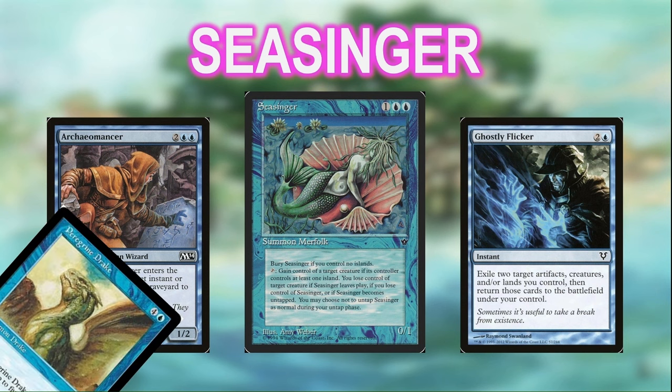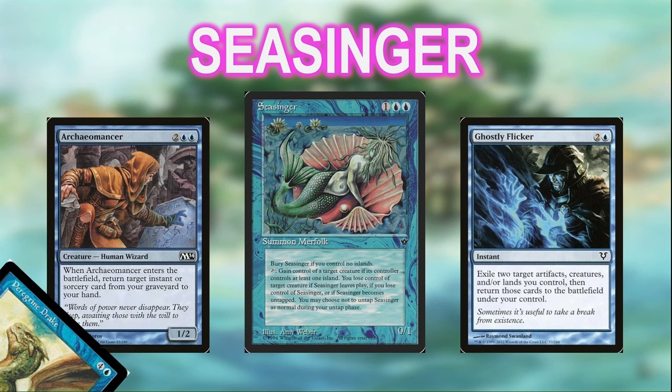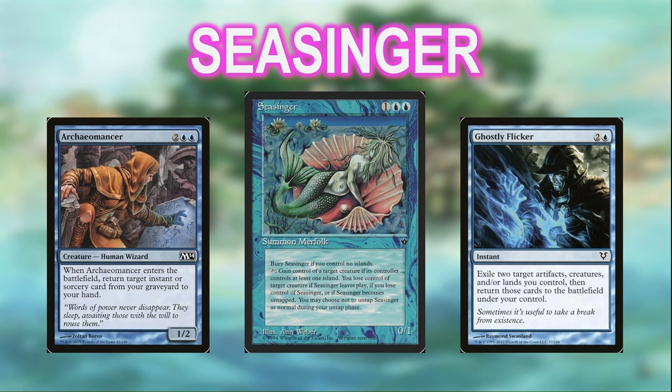It has a cute combo in Archaeomancer and Ghostly Flicker. I know what you're thinking — that's just the Peregrine Drake combo. But in this deck, we're using Ghostly Flicker as a way to keep whatever creature we steal. They don't tend to word cards like this very often anymore, but Ghostly Flicker specifies that the creatures you blink return to play under your control — it doesn't matter who owns the creature. Once we control it, we can blink it with Ghostly Flicker and keep it forever. Then, during our next turn, we untap Seasinger, steal something else, and blink the Archaeomancer and our newly stolen creature to keep that one too.